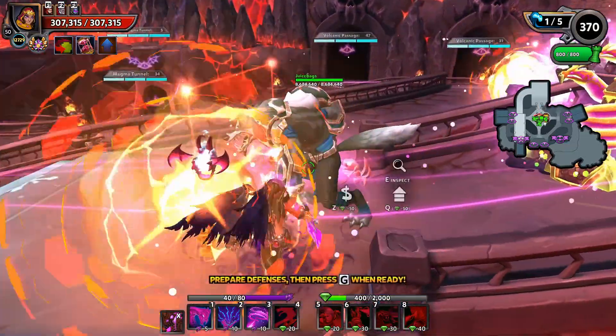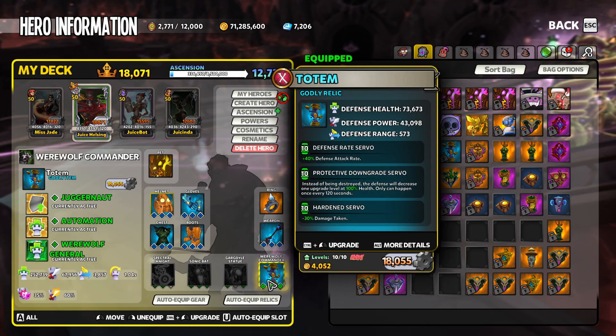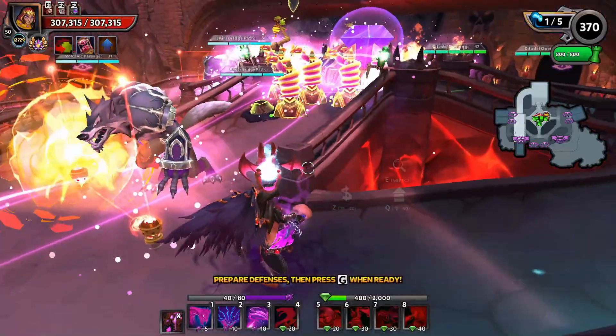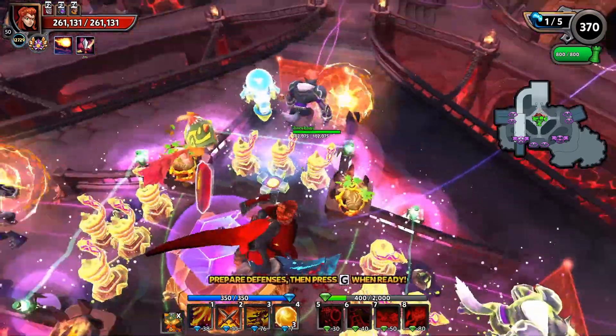Now, of course, we are going to need some walls for this build. So I threw in my lovely werewolves. This is just set up as a generic wall right now — juggernaut automation werewolf general with defense rate, protective downgrade, and hardened servo. Using that werewolf general for a little bit more of a damage buff on my snakes here.